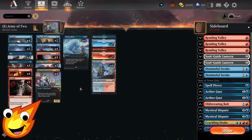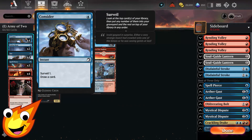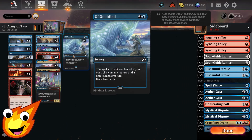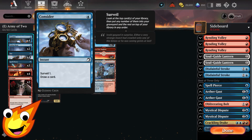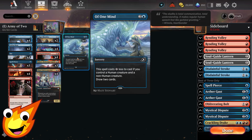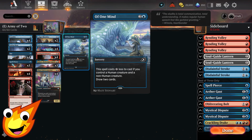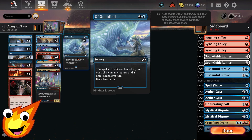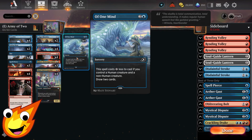Without trample, a lot of our tokens sometimes just don't do enough damage to get through. For draw, you're going to have Consider, Opt, and Of One Mind. These cards let us keep drawing through our deck. Consider lets us surveil to throw away stuff we don't need, Opt can tuck cards back into our deck, and Of One Mind costs three initially but is two less whenever we have a human and a non-human creature — so we draw two cards for one mana.